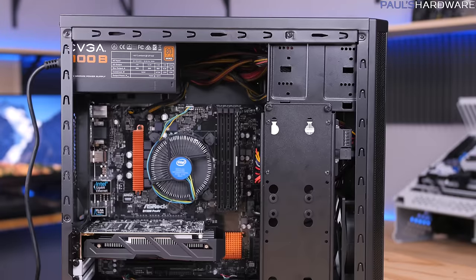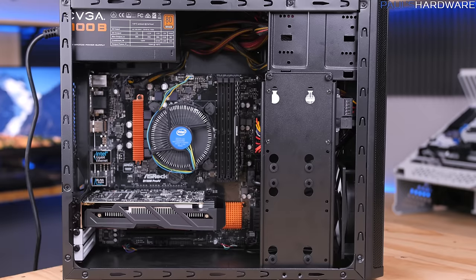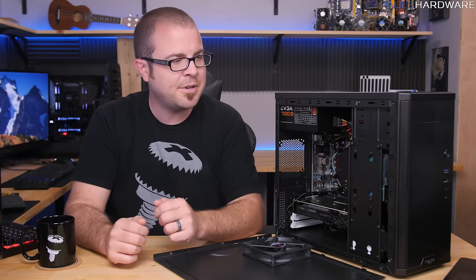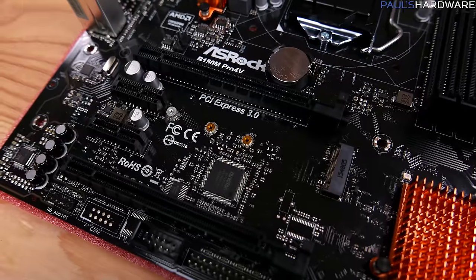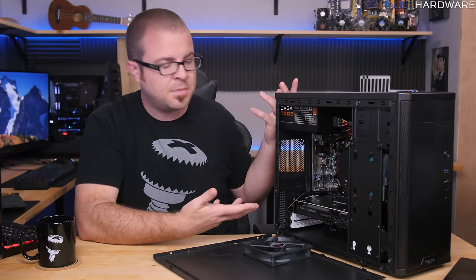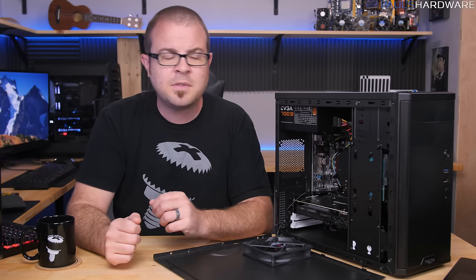Aesthetics — it's not the prettiest case. It's a standard boxy case with no side panel window and ketchup-and-mustard power supply cables. But you don't stare at your computer while you use it. Also, there's no built-in Wi-Fi — but that flips back to a pro, because the Micro ATX form factor gives you expansion slots at the bottom. You could pop in a Wi-Fi card, a capture card, a TV tuner — there's more you can do with this system besides just gaming.